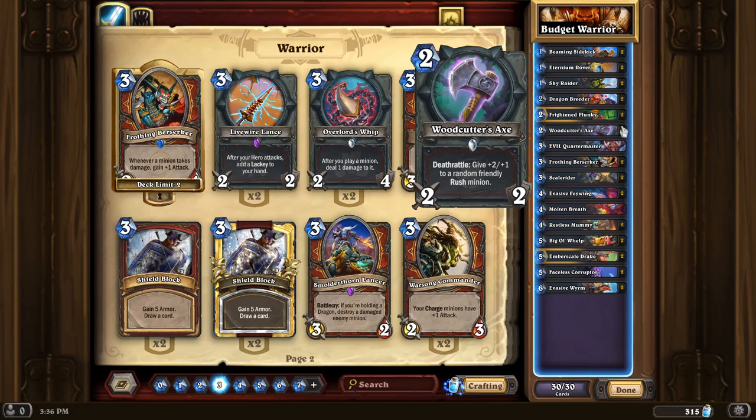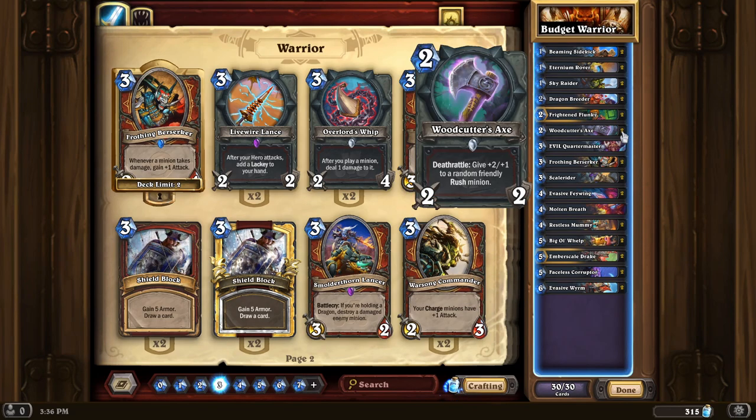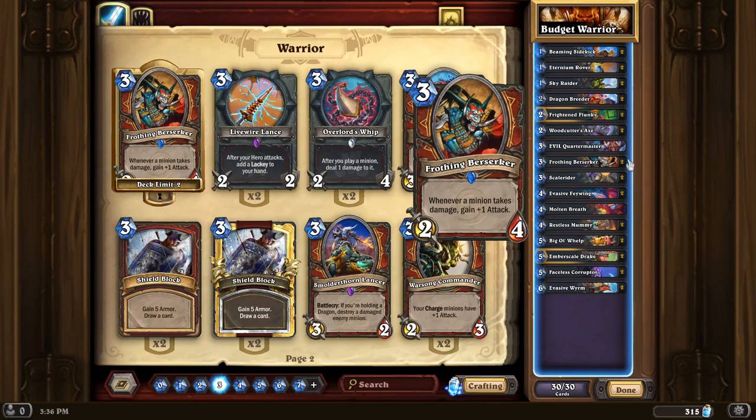Woodcutter's Axe is a decent opening weapon that helps you maintain tempo, and if you happen to bring out a Restless Mummy on turn four there's a good chance you'll get the upside with it as well. Evil Quartermaster — lackeys are actually really strong in general, so a 3-mana 2/3 that gains a little armor and adds a lackey to your hand is solid. There's also the new Draconic Lackey which adds a dragon to your hand, synergizing with other dragon cards. Frothing Berserker — if your opponent can't deal with it, they're often just going to lose the game.